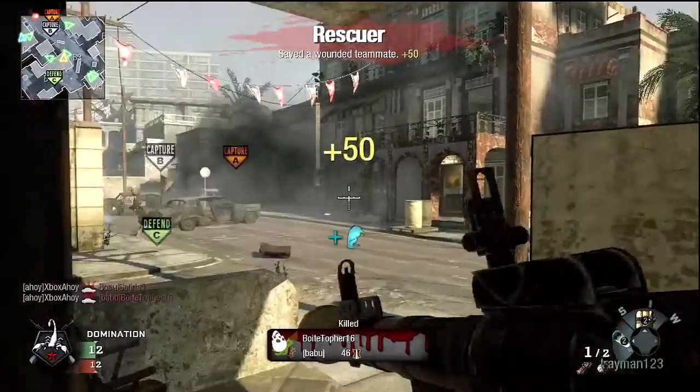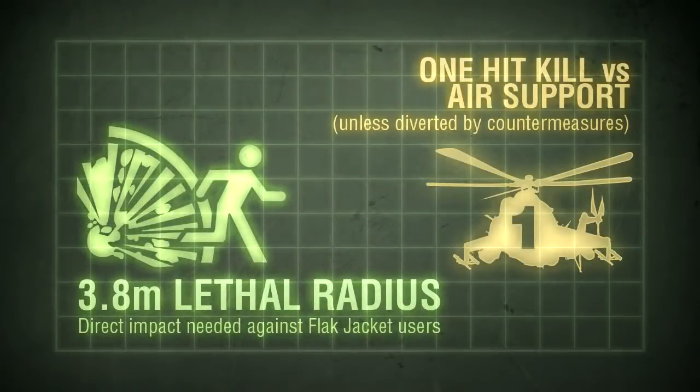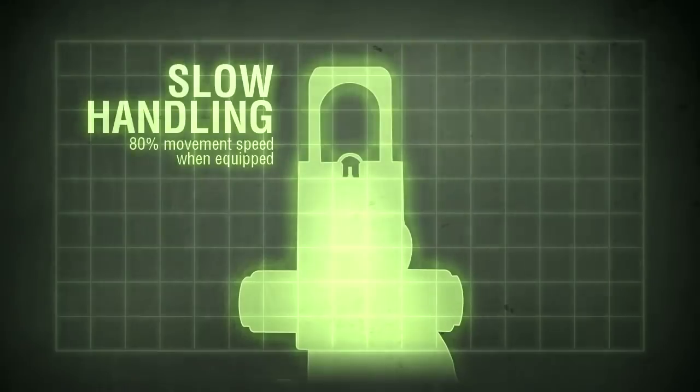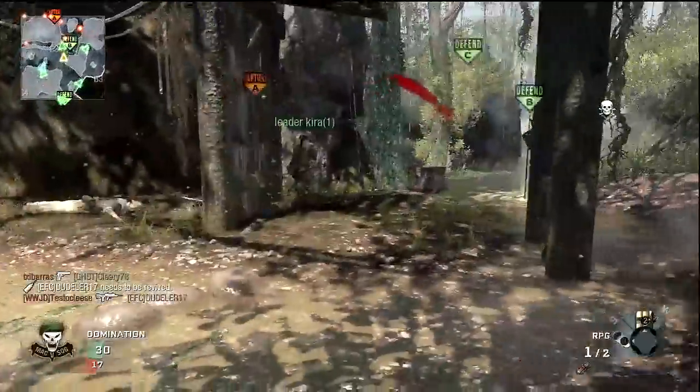Against a flak jacket user at full health, you will need a direct impact to kill. Although unguided, the RPG can be employed against air support — a successful hit should down your target in one shot. However, given the lack of lock-on and unpredictable trajectory of the rocket, the RPG isn't the most effective tool for air defence. When equipped, you'll move at a snail's pace — 80% of maximum mobility — making the weapon more suitable for a defensive role.